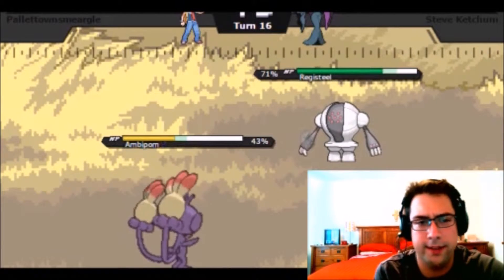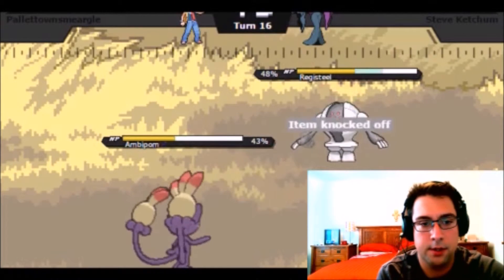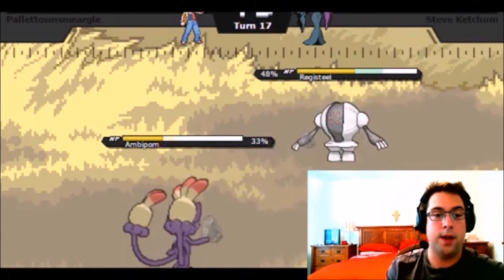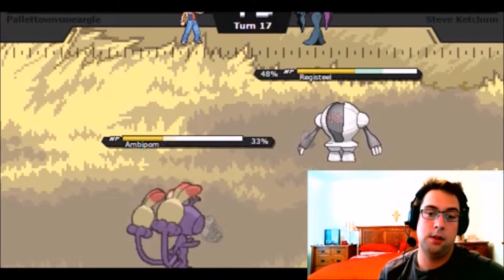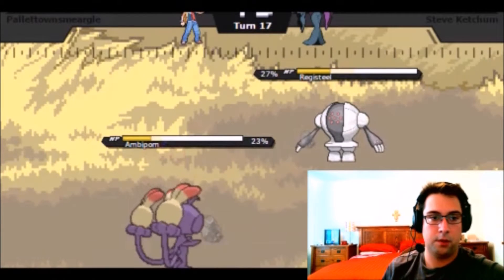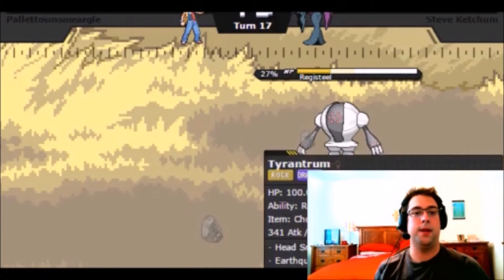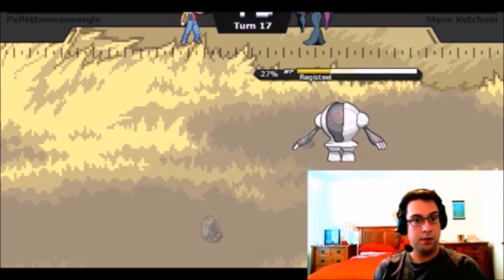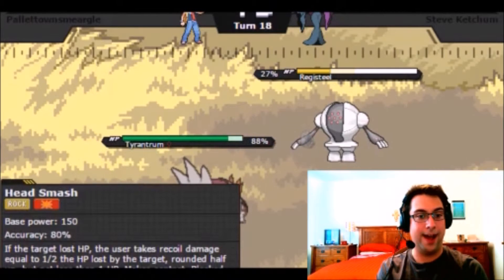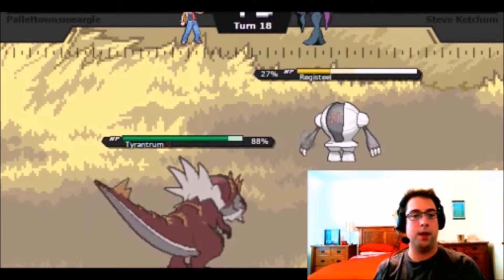We're probably going to take a Toxic or a Thunder Wave here. We did see Toxic revealed on this thing earlier, so I wouldn't be surprised. He goes for that again — I think the Regis get Drain Punch; I know Regirock does. We see Stealth Rock — he notices that we are doing a ton of switching, rightfully so. We're going to go for Double Hit just to get some damage off. We're going to go down to a Seismic Toss, which is totally fine, because I can get a pretty free switch into Tyrantrum, who can just go for a Head Smash — and that's going to hit everything on his team extremely hard.